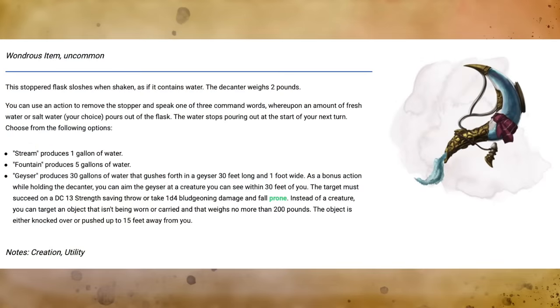Lastly, possibly the most problematic item on this list is the Decanter of Endless Water, found on page 161 of the Dungeon Master's Guide. It appears as a stoppered water skin that weighs about two pounds. On your turn, you can use an action to remove the stopper and speak one of three command words. You can say 'stream' and one gallon of water appears. You can say 'fountain' and 10 gallons appear. Or you can speak 'geyser' and 30 gallons pour forth.